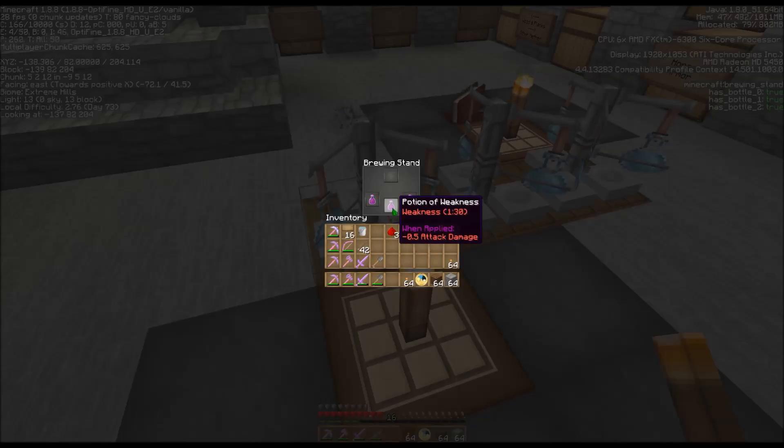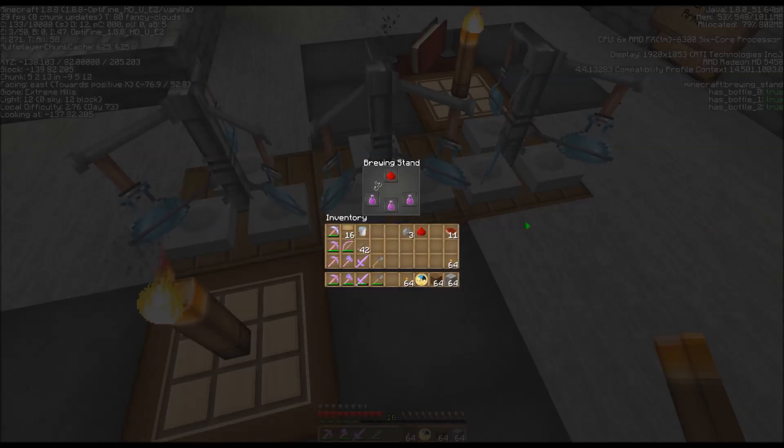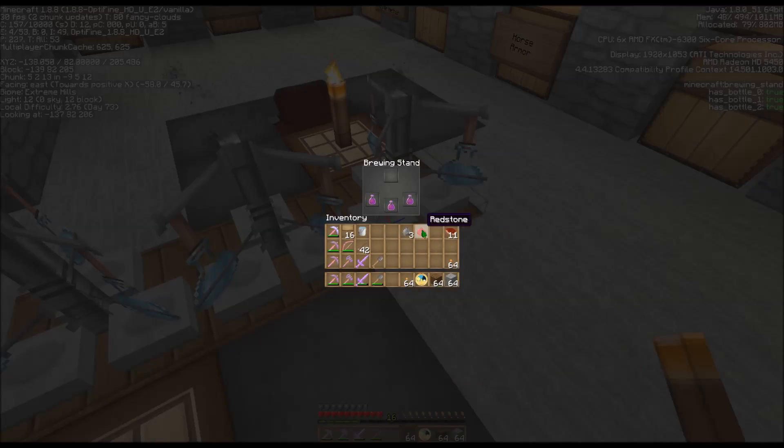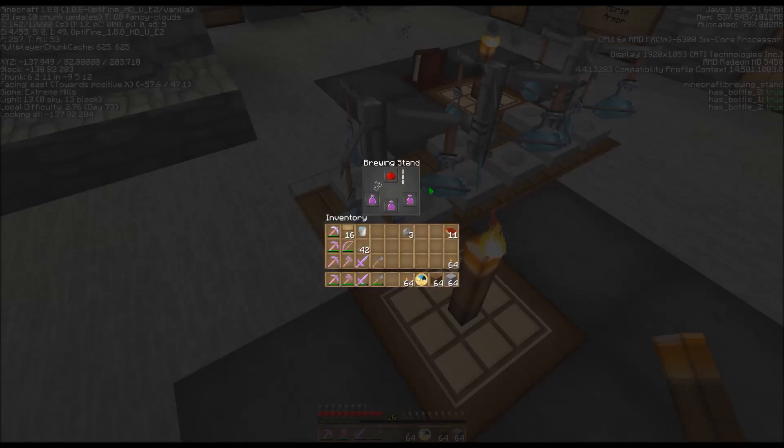Right now we have a potion of weakness that is one minute thirty seconds. I'm going to put my redstone into each one, and that will turn it into a four-minute potion - it is indeed a four-minute potion with 0.5 attack damage.